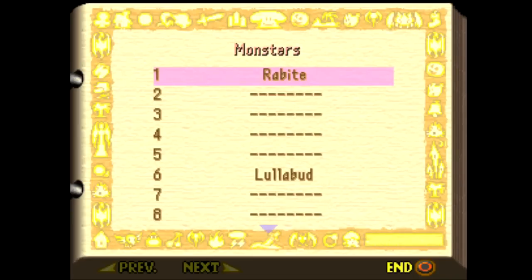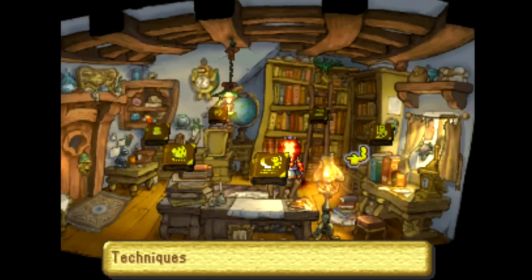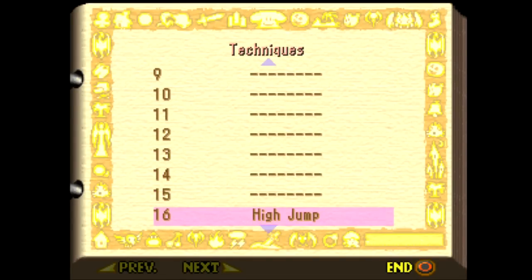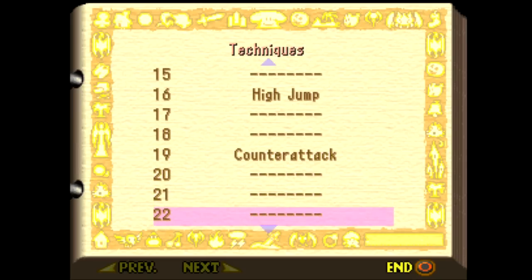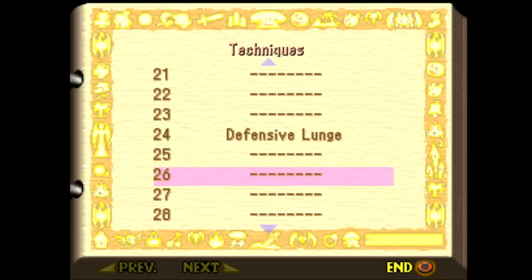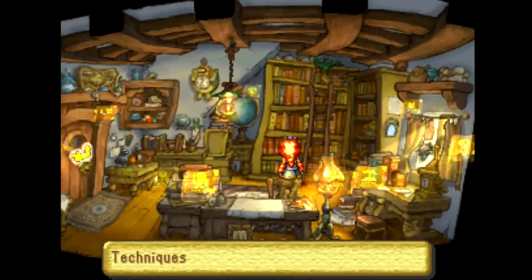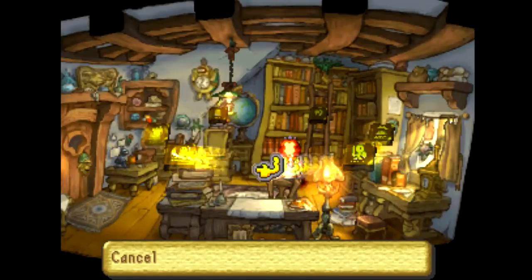Then there's your bestiary here, so you come in and look at all these rabbites and stuff. And techniques here - this is probably the most important part. There's all these different techniques that you can learn by mixing and matching other techniques, and by switching in and out of your basic techniques you can learn other ones. Like, I learned high jump here, and counter attack, and the defensive lunge. I think I did that just by equipping these other techniques and using them. I don't know if you learn them by using them a certain amount or something, but still, that's interesting.